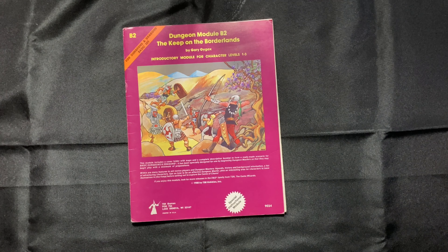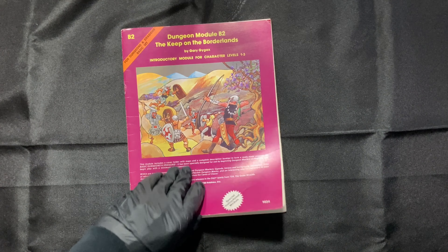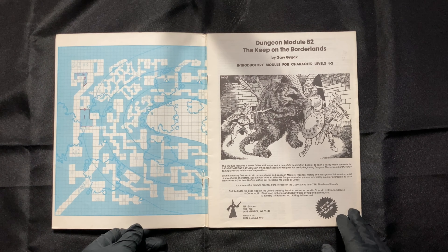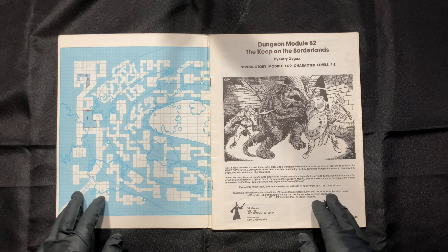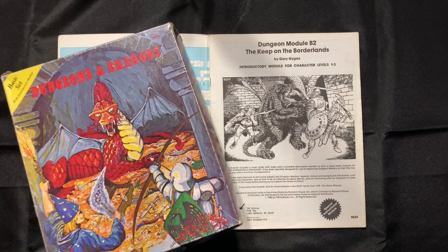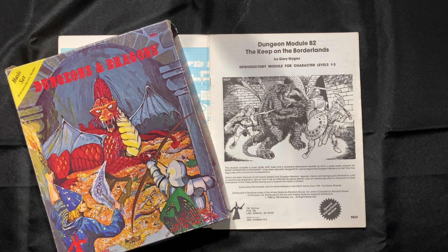This is Keep on the Borderlands. Released in 1979 and written by the legendary Gary Gygax, it was one of the first modules — now referred to as Adventures — published for Dungeons & Dragons. In the years following its release, it became packaged with the basic set of First Edition.